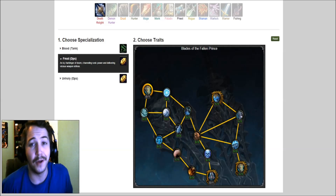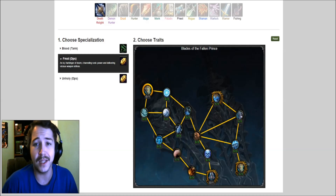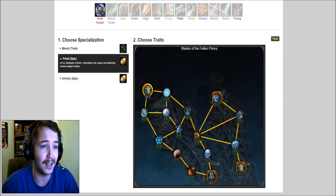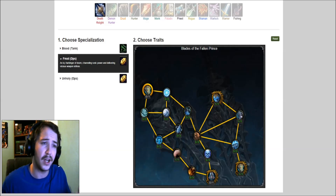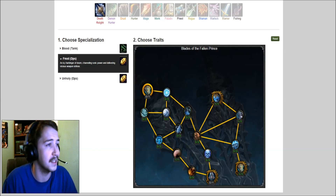Hey, how's it going guys, this is your boy Hazed and today we're going to be looking at the Frost DPS course — dual wield — and we're going to be looking at the artifact talents. I'm not exactly sure how these artifact talents level up at this point. They said we have to either do bosses or complete key things to get these activated, but I'm not exactly sure what those are. We're going to take a look at the talents at least.